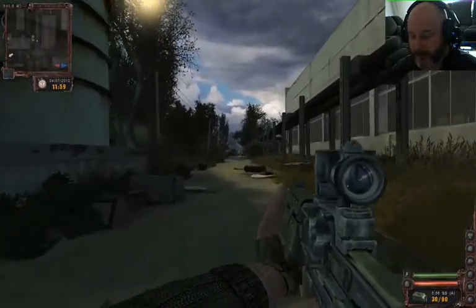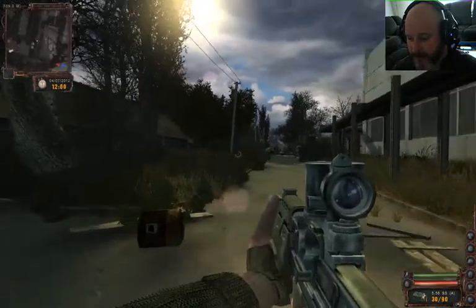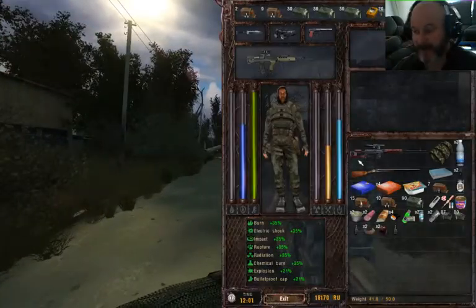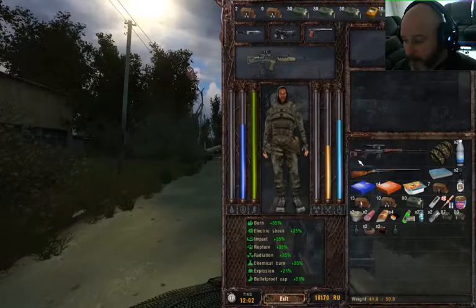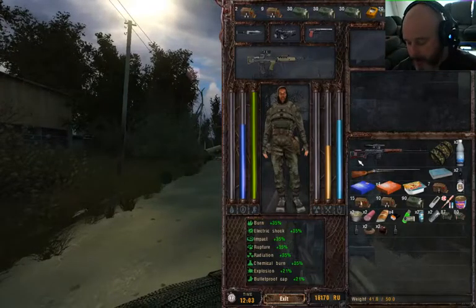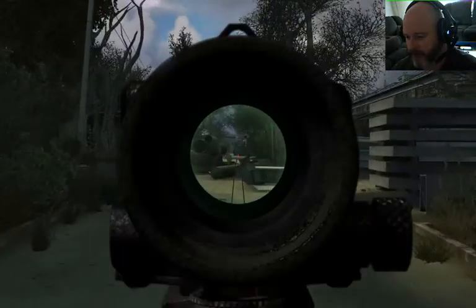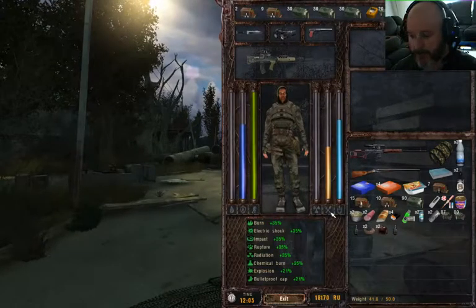The game starts you off with a knife and a pistol and then doesn't hold your hand from there. Everything you get comes from raiding or looting dead bodies and collecting as many guns as you can. You can't carry all that much — I'm already at 41 kilos out of a 50 kilo max. If I pick up two more guns I'll be overloaded. You can sell what you find to other stalkers or to people at the 100 Rad Bar.